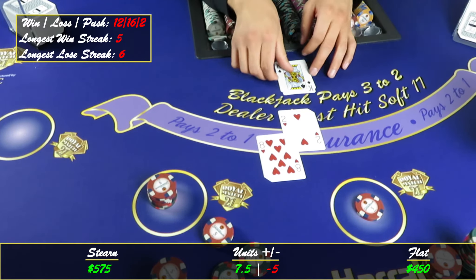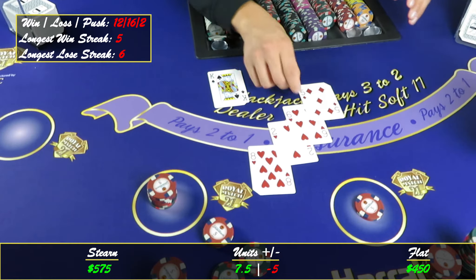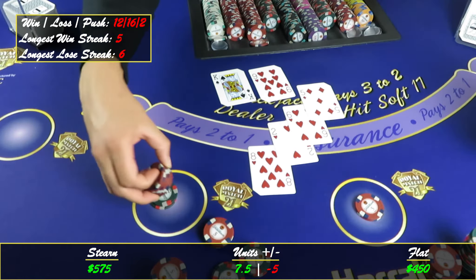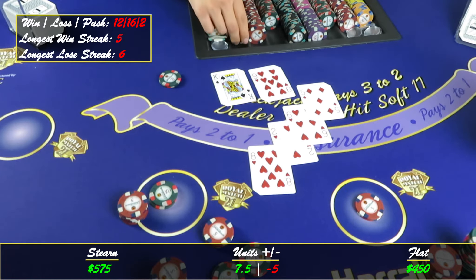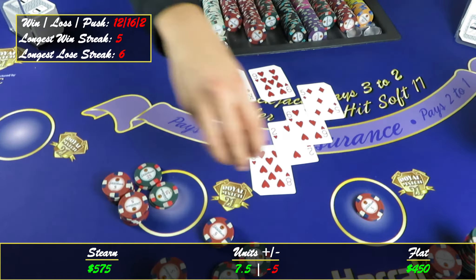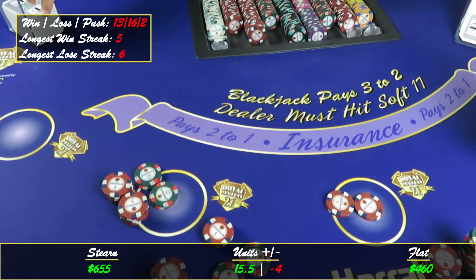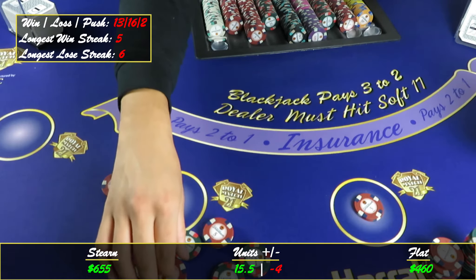Got ten — just gonna hit this. Sixteen. Take that win and go home. If you're the type of person that's only playing until ten units and then you're out, you're basically out at this point — which is okay. We're up fifteen and a half units. I'm gonna say I'm going home, I'm not even gonna look back.